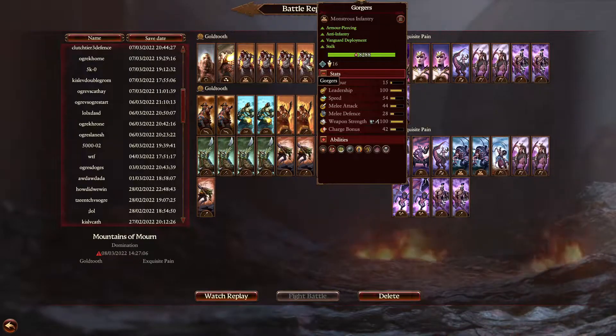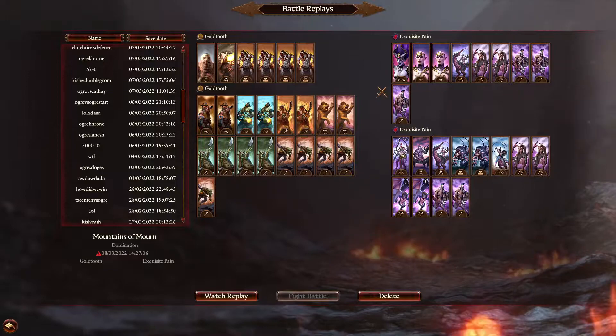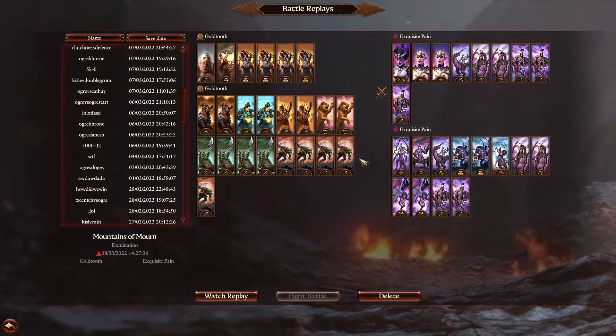If I used a singular Gorger costing around 1,100 and I was holding back, let's say, a Soul Grinder or a Keeper of Secrets, that has a lot more value from cost. Meaning the cost differential I can use on other parts of the map and put pressure in multiple ways.